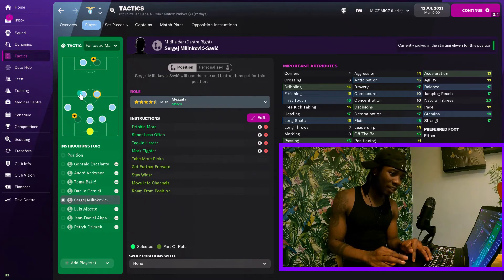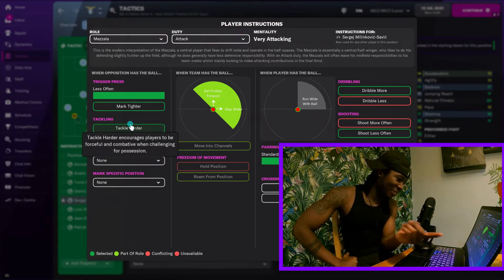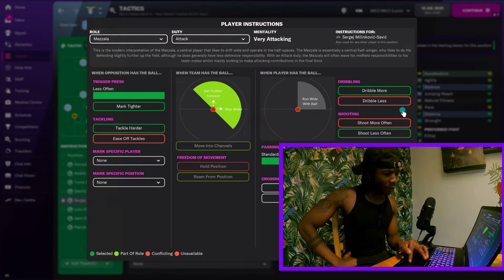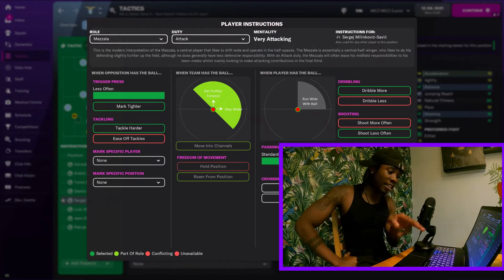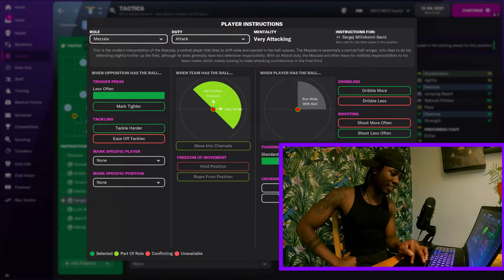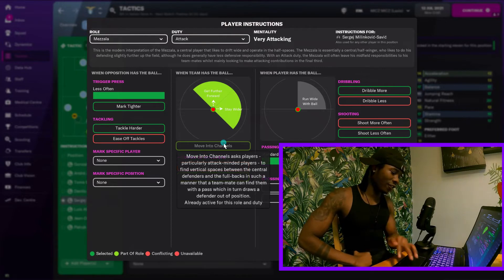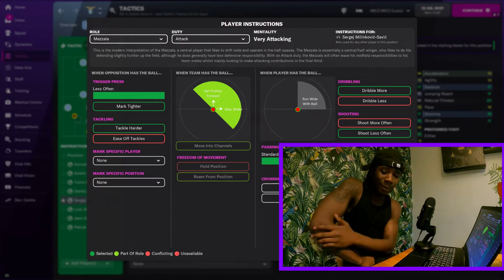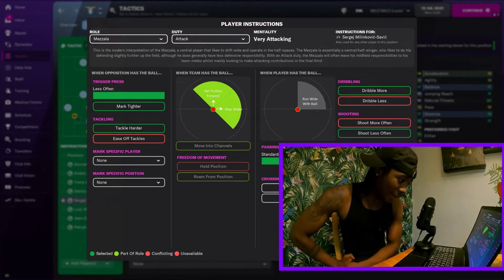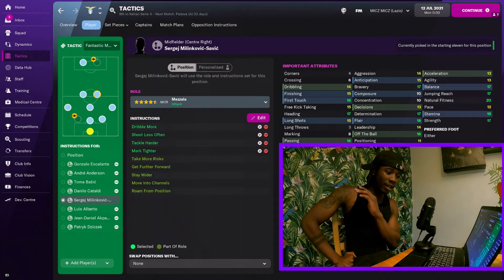Both Mozelas are being told to do the exact same thing. When you press edit, you see - mark tight, tackle harder, so you're much more combative when winning the ball. Dribble more often, so you want someone actually good on the ball as the Mozelas for this tactic. The passing directness is standard, not too direct. He doesn't want you to cross that much, and shoot less often - he doesn't want anyone just peppering the ball at goal for no reason. He wants you to use your head and make smart decisions.